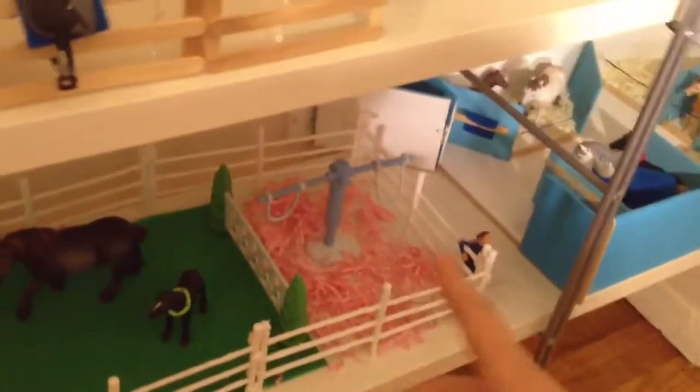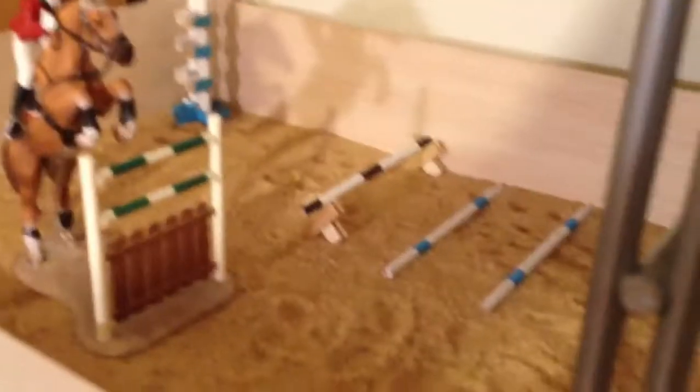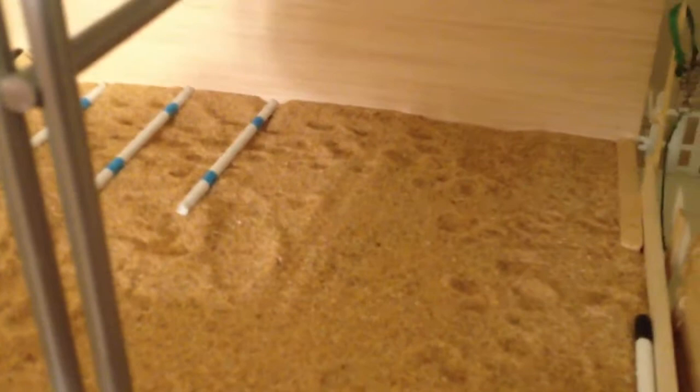I made a new arena. Remember that makeshift cardboard pink thing? I got rid of that, and it actually looks like a legitimate arena now. I really like it. You know how in real arenas they have hoof prints that the horses leave behind? I find it really cool because it makes it a little more realistic.